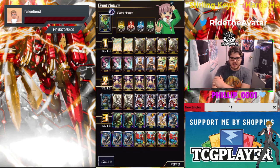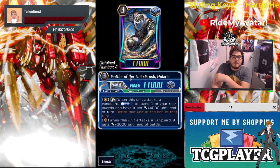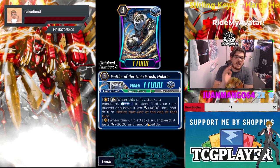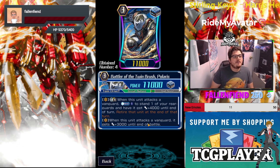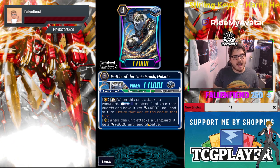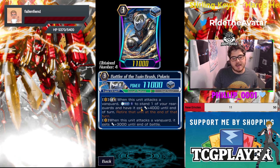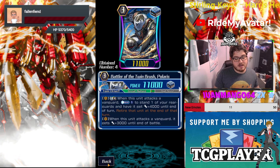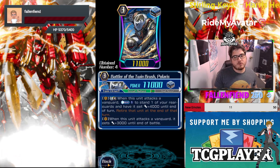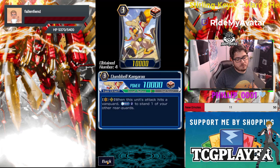The heal trigger definitely helps — if I'm going to draw my heals, I want them to be useful. Next I run Battler of the Twin Brush Polaris. Adding him as a stand and having his re-stand ability is still very high functional and valuable. Limit break: when this unit attacks a vanguard, counter blast to stand one rear guard, gain 4,000. Retire that unit at end of turn. When this unit attacks a vanguard it gets plus 3,000 until end of turn — so it becomes a 14k beater and it re-stands.